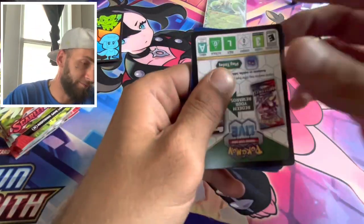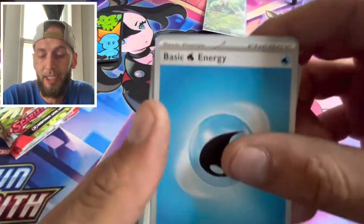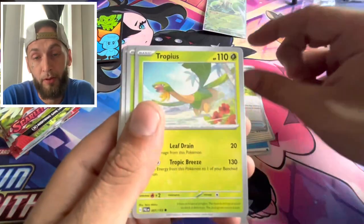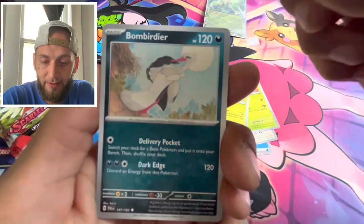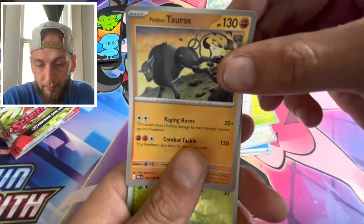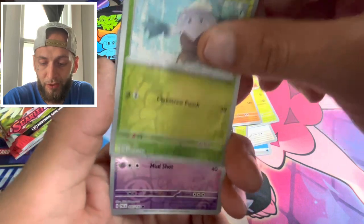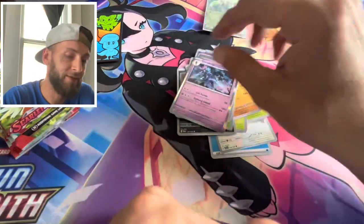Next pack, Paldea Evolved. Got that basic energy, a Girafarig, Great Ball. We got a Tropius, got a Hoppip, got a Bombirdier, got a Flamigo, into a Paldean Tauros. We got a reverse Murkrow, reverse Sandygast, and a holo.